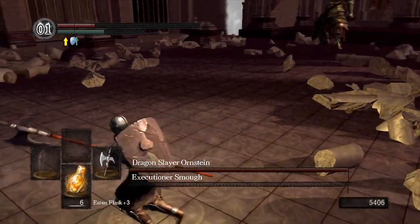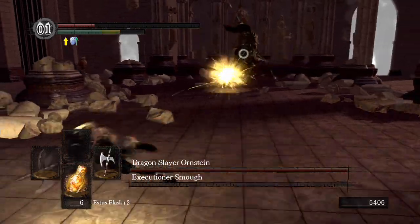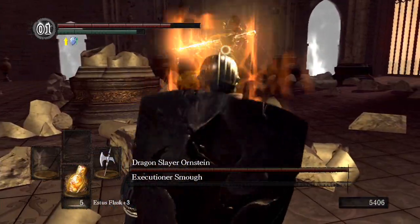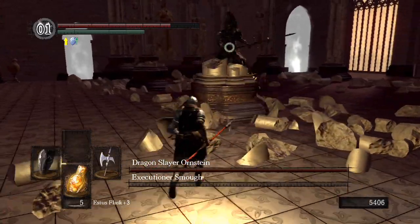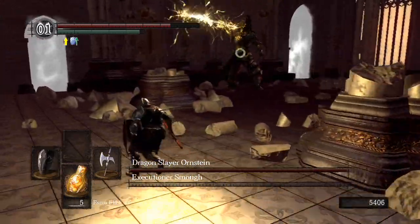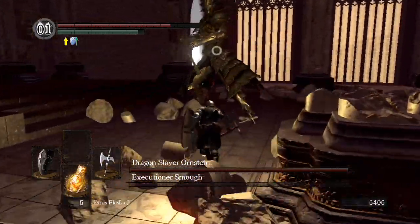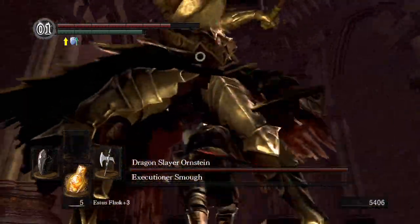Here he is twice the size and with full health once again. What you're really going to want to do — and it might seem counterintuitive — is you want to stick close to him. He only has a couple of attacks that can even hit you if you're hanging out down at his feet. See, that one will go right over you.